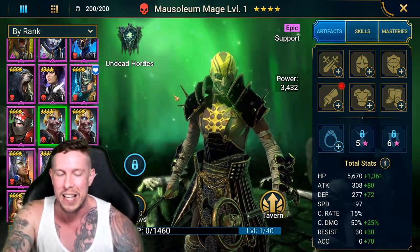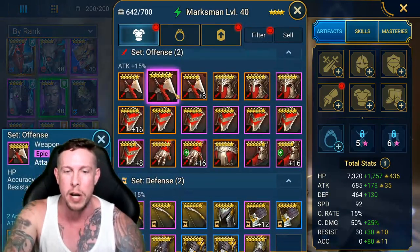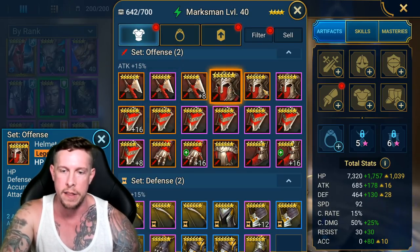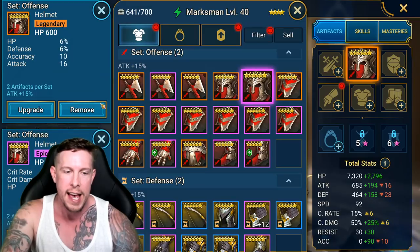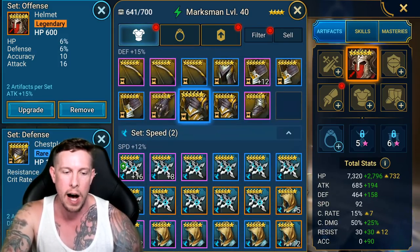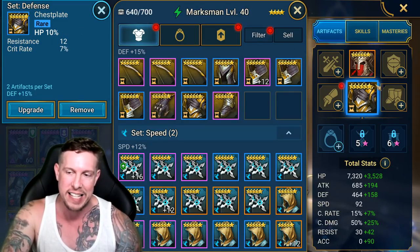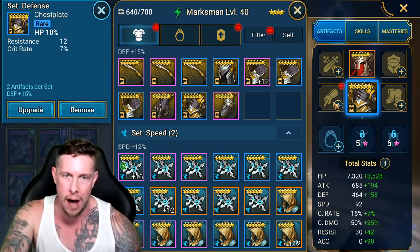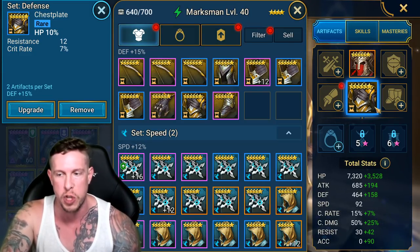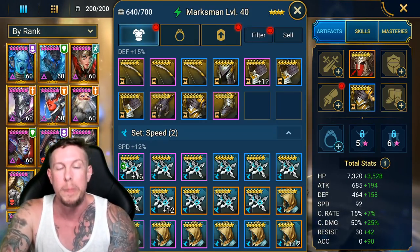Mistake number nine is focusing on flat stat artifacts. Weapons, helmets, and shields are always flat stats — that's fine. But flat stats on chests or gauntlets go straight in the bin. You want percentage stats on those slots. Speed on boots is obviously not a flat stat, and accuracy/resistance on chest are exceptions, but generally prioritize percentage main stats on chest, gauntlets, and boots.